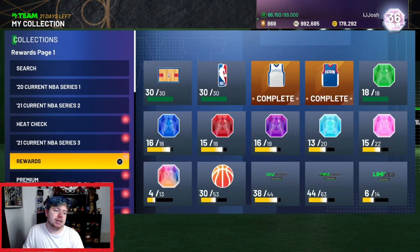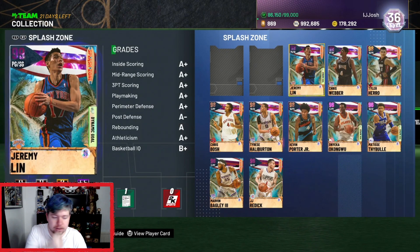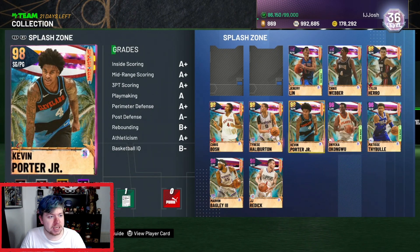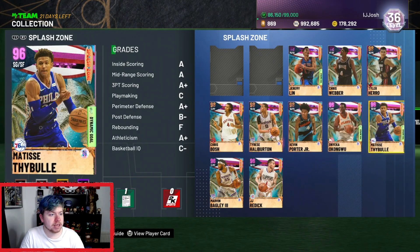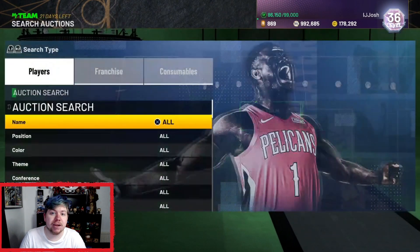Now we're going to be looking at the new Splash Zone set, which is quite interesting — a very interesting set. This card art needs to be changed because they're absolutely terrible. And we have some invincible cards to snipe as well. So without further ado, let's get into it.